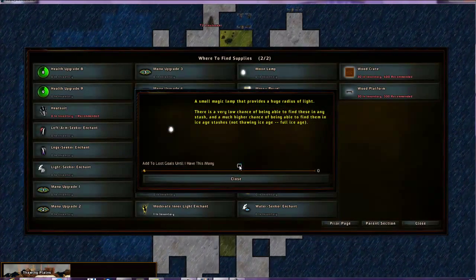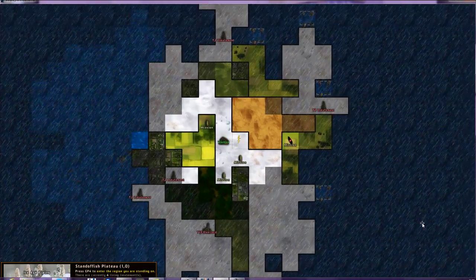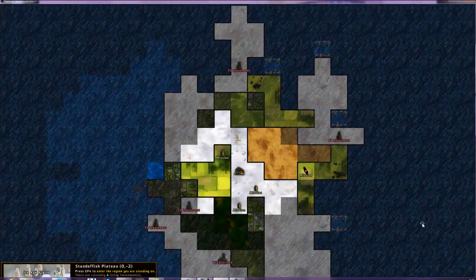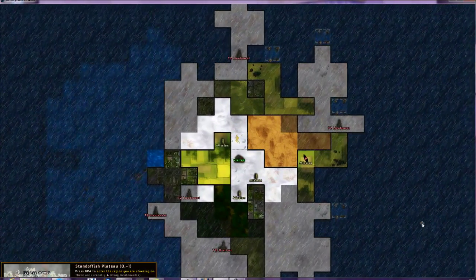The game has basically almost like a wiki site embedded within it. You can get info on anything you need, which is really nice. So I'm going to go to where to find the stuff I want — Supplies. And I am looking for moon lamps. I always forget where these are. Normal ice age — okay. So we're going to go to normal ice age: ice age woods, plains, doesn't really matter. Not a mission zone, just a normal one.